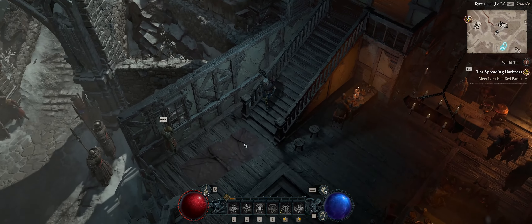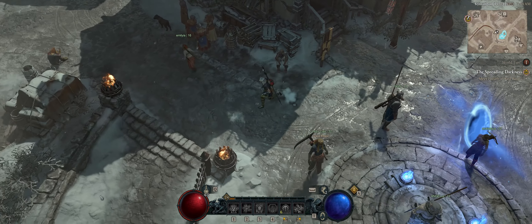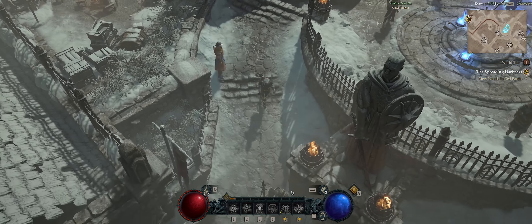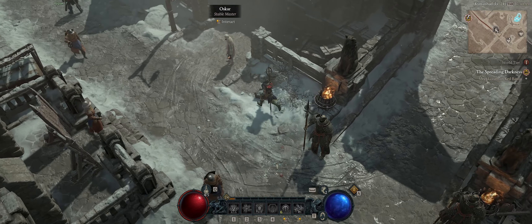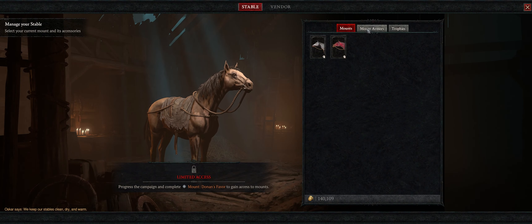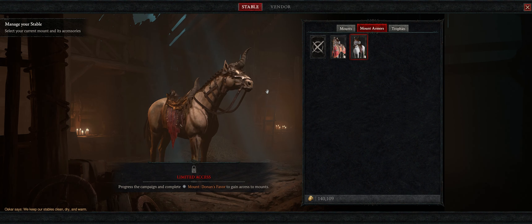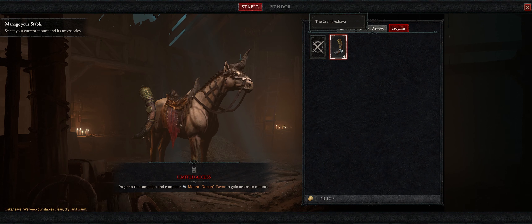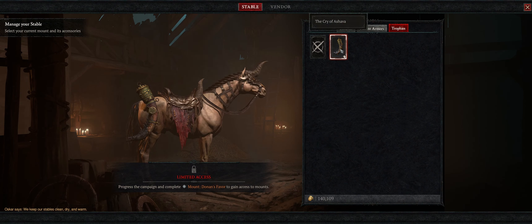There's a little sleeping wolf pup — I'm gonna carry him around, he's my little baby. For the Stable Master, you come down here. You can change your mount look, your armor — some of these are pre-order or depending on the version you bought. And then your trophy, if you played in the beta and actually killed a Shava, you get her horn.